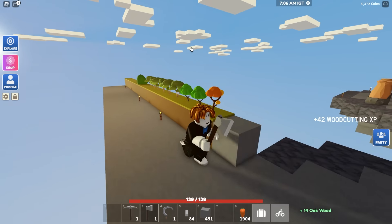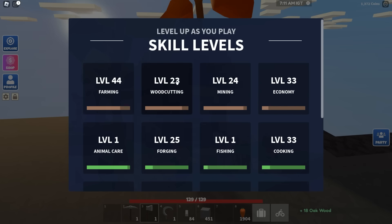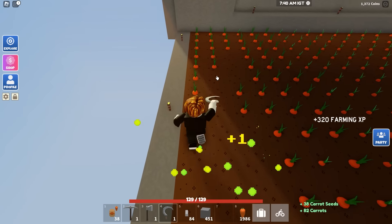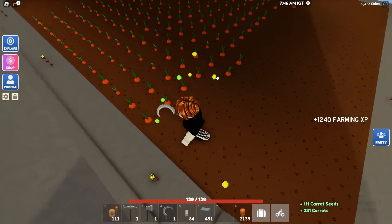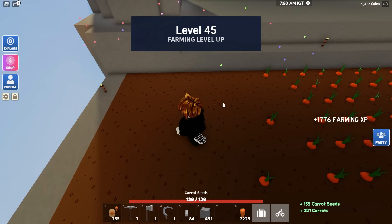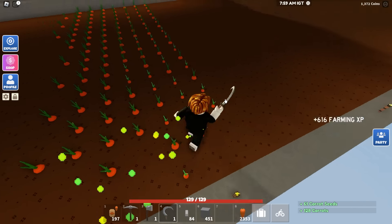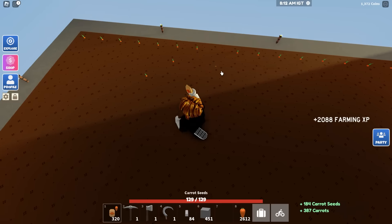Breaking the trees - eventually we're going to be able to one shot those. We got a lot of woodcutting XP, we're at level 23. Now that I have so many carrots I'm constantly harvesting because after you plant them all, the timer's already running. At some point you lose efficiency - you're just going to be harvesting and planting constantly. I could plant while harvesting but I'd rather use the sickle and then go plant.